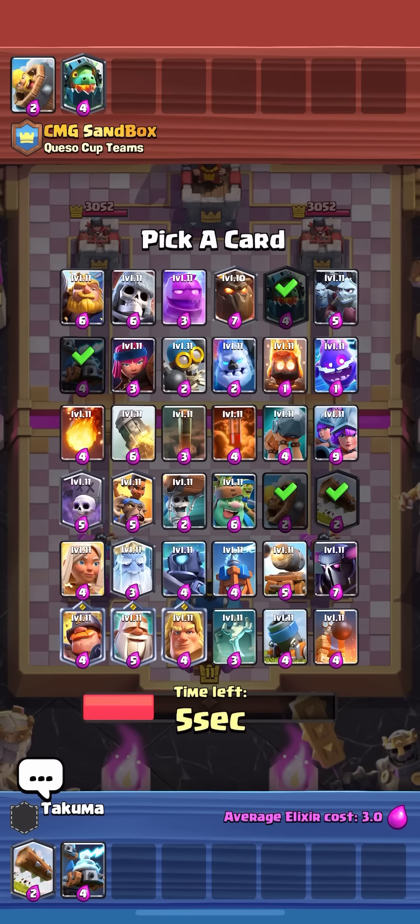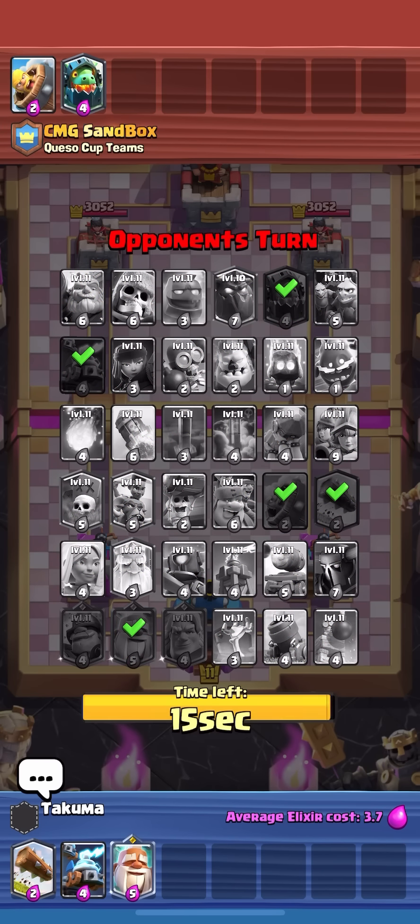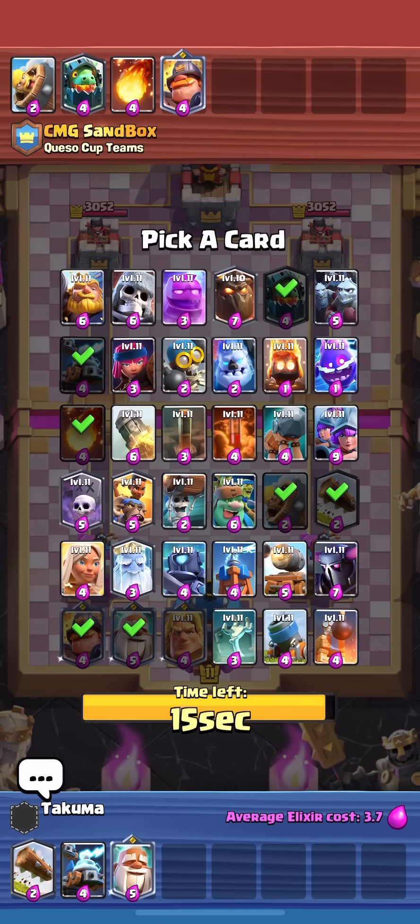I think I'm gonna go for the poison so I can play with graveyard, but if I go for monk then monk is really good and there aren't that many good ground cards. Since I have the zappies and he only has inferno dragon, I can reset the inferno dragon, so I think monk is best. Now I can take the poison — he already took fireball but I've been committed to poison anyway.